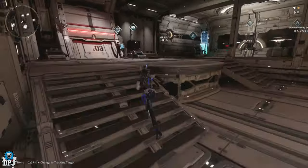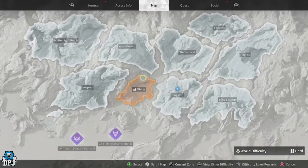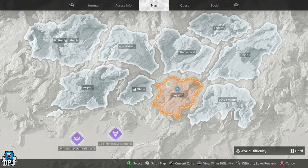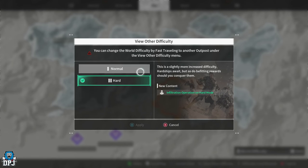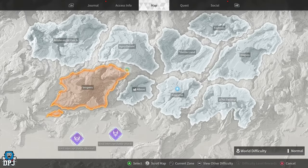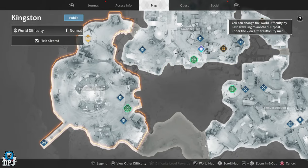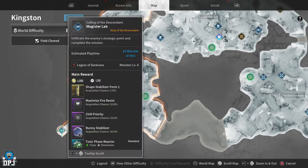Come to Kingston. I will say I tried this on hard — it makes no difference whatsoever besides making the enemies much harder to take out and making the mission a lot longer to run. Put it on normal mode. Come to Kingston and go to the Fallen Theater area — this is the mission right here.